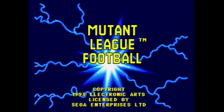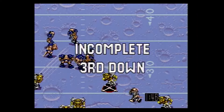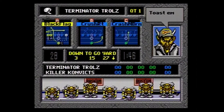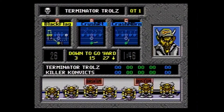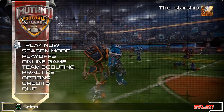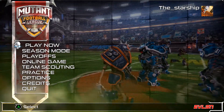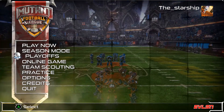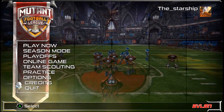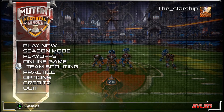We got close when there was a Mutant League Football Easter Egg in Madden 09 for the Xbox 360, but EA has given no indication that they would make an updated game. But that all changed with the introduction of Mutant Football League, a game made by Digital Dreams, currently $20 available on PC, Xbox One, and PlayStation 4. So does Mutant Football League fulfill the nostalgia of Mutant League Football? Let's take a look.